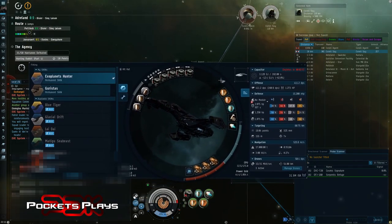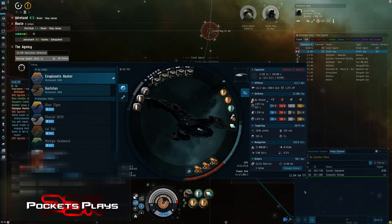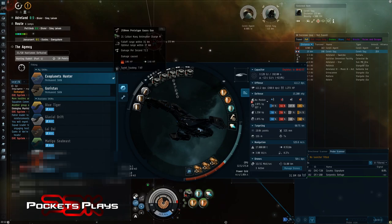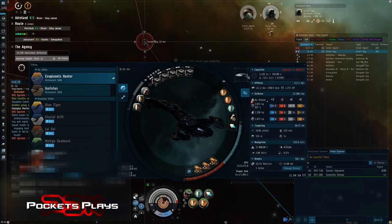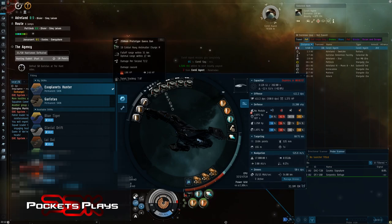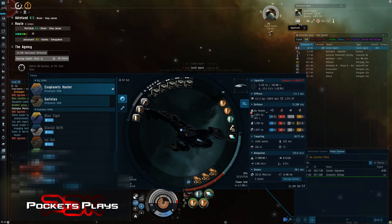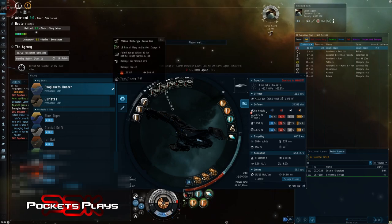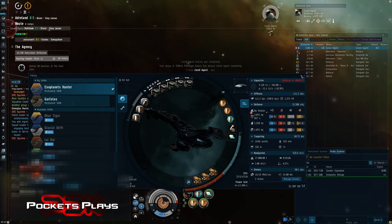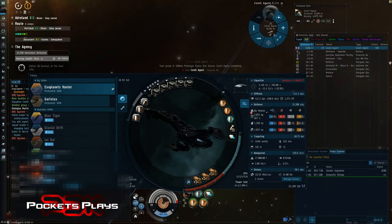So the fit says 31 million here, but I was lazy and just bought everything off sell orders in the local market instead of finding the best deal — it cost me 43 million. By far the cheapest ship I've flown outside of my alpha series on video. The highs are basically 250mm prototype gauss cannons. It's reasonable to expect that by the time you're ready to use a cruiser you should be able to fit these and have some decent gunnery skills with them with Caldari Navy anti-matter charges. You don't need to go that route — you can just use tech one ammo, it's a lot cheaper if you're tight on cash but you do take a bit of a DPS hit.